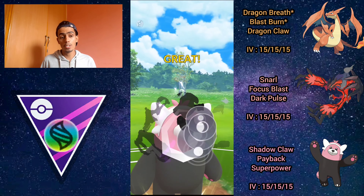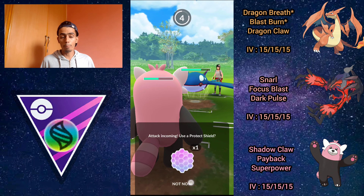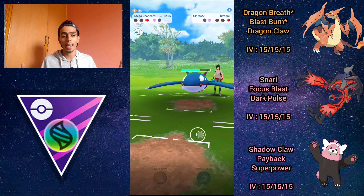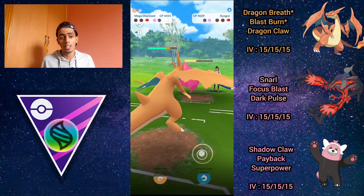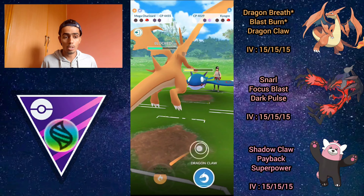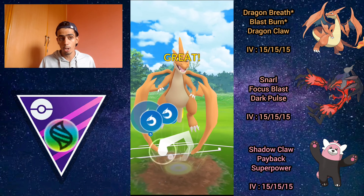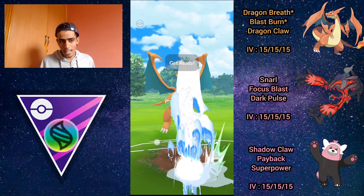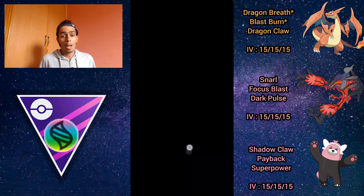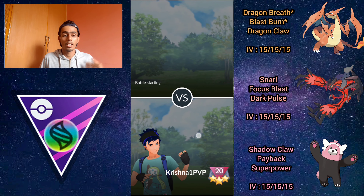They throw, so I bring in Bewear and go for Payback — not Superpower, to avoid the debuff. They switch to Mewtwo; I have a slight energy lead, go for Payback, and they let it go through — one-shots Mewtwo, absolutely perfect. Kyogre comes out again. I try to tank the Surf and get off Superpower, but Bewear faints just before. Charizard comes in taking Waterfalls. I farm up and throw Dragon Claw mid-Waterfall, get to a second Dragon Claw — it KOs Kyogre and takes the win. Those dragon breaths absolutely shredded that Kyogre.